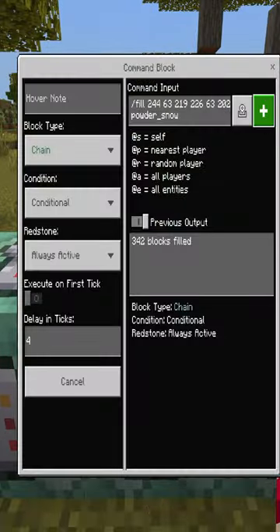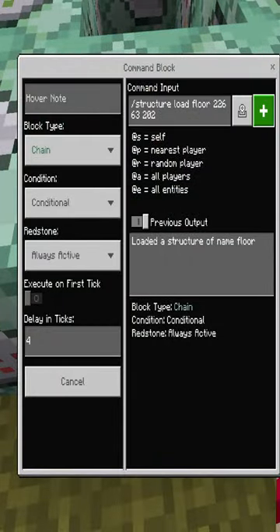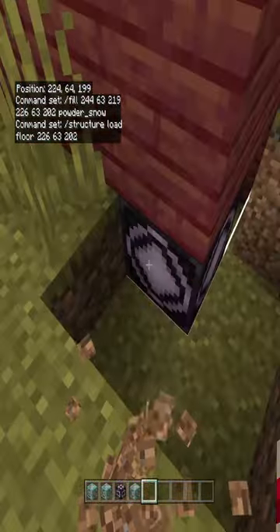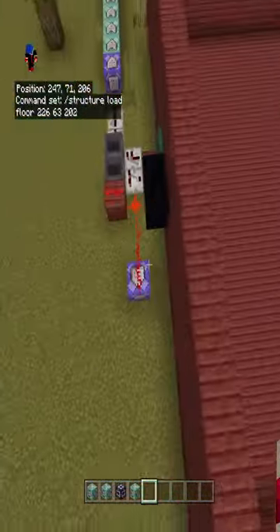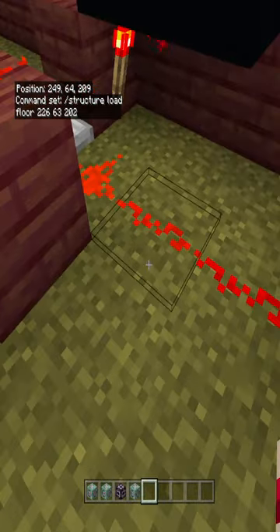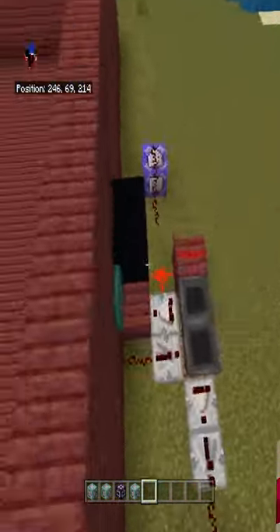For an optional part, you can fill the floor with powdered snow using a structure command to load it in. This is useful if you have a special design floor — you can reload it so you don't lose your design. Connect this permanently to the command block so it gets loaded in. If you don't need to change your floor, just break the redstone. This is set up as an infinite loop for as long as the timer runs. Here's a demo.